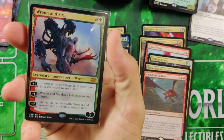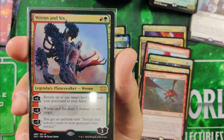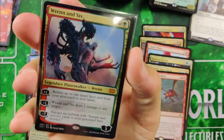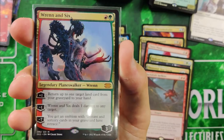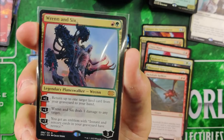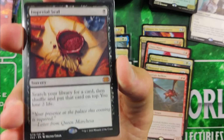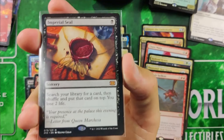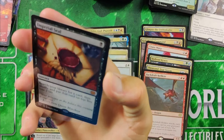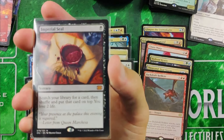Probably the third best card in value is Wrenn and Six. When you open a draft box for $350 to $400 Canadian — maybe $300 American — and your third best card is Wrenn and Six, you know you got a hot box. This was about in the middle of the box too. I was almost stopping at that point and then said 'one more pack' and pulled Wrenn and Six. Crazy amazing Planeswalker.